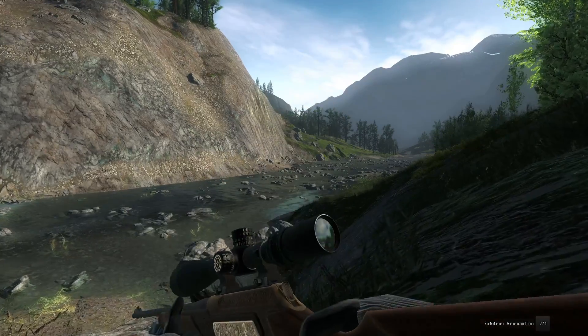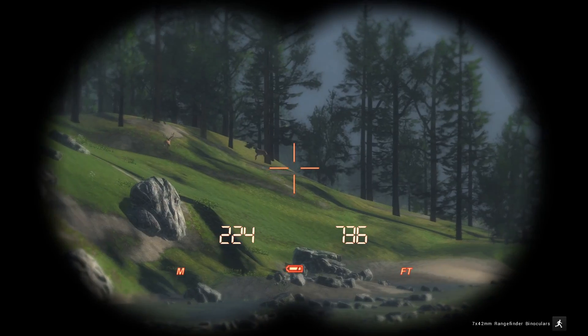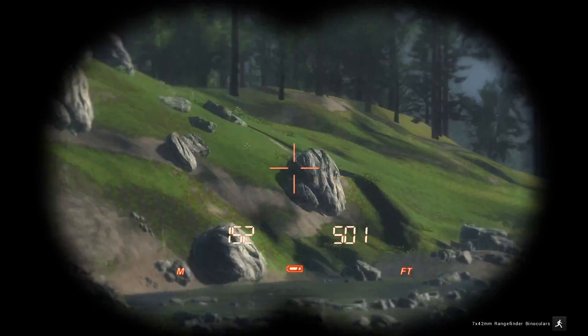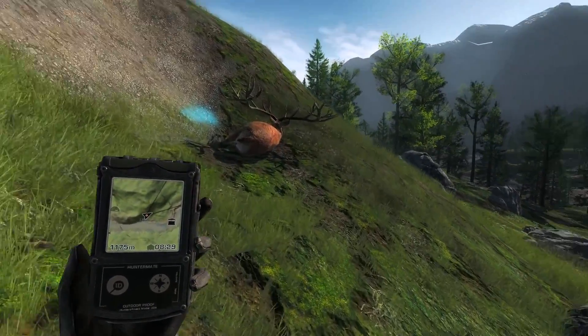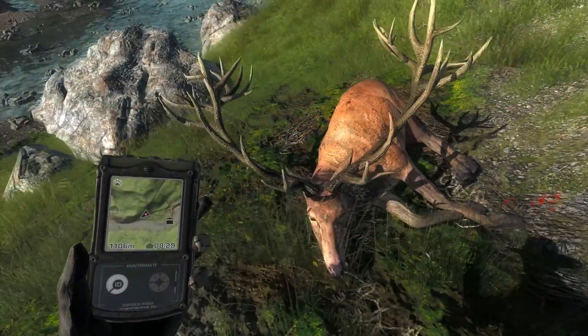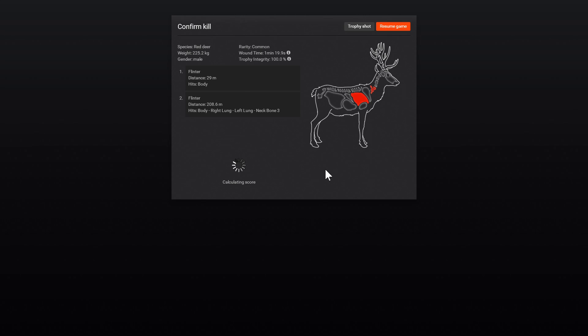I don't know where we just hit him, because I didn't expect that to be that good. I just wanted to get a lung and make sure he would die. That's kind of crazy. I want to know where we hit that, because that was actually a pretty far shot too. Good looking stag. I hope he makes 270 — that's really what I wanted. Neck bone and lung. That is a crazy weird angle. And it's right on 270.